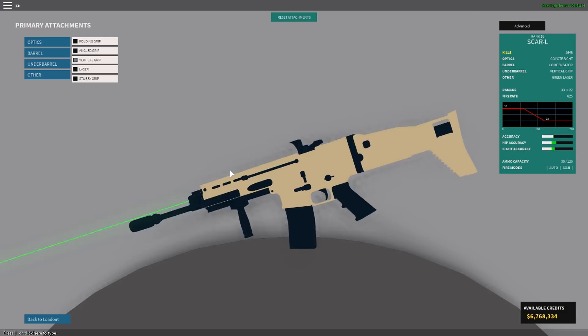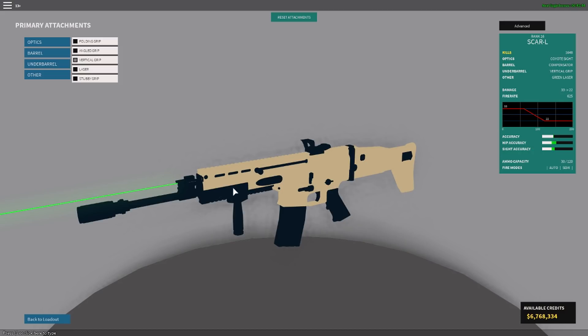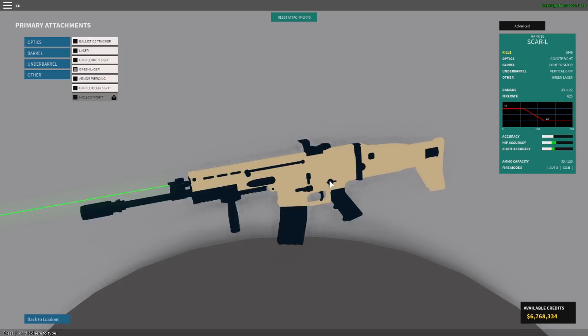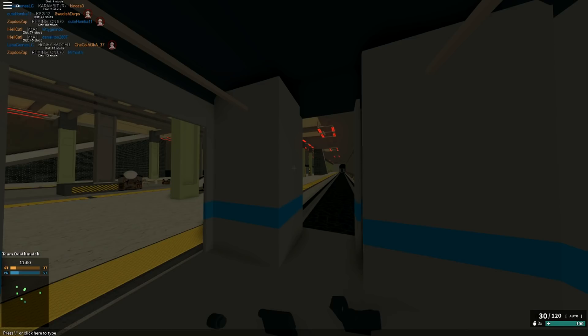For grip, I have a theory that grips don't really do what they say they do, and I was kind of confirmed by one of the gun builders, Shailen 007, that the grips definitely don't go by stats. So it's more of what you try out and whatever works for you. Vertical grip on the SCAR always works for me, so I definitely recommend using that. And then for other, we have a green laser. That's my whole setup.